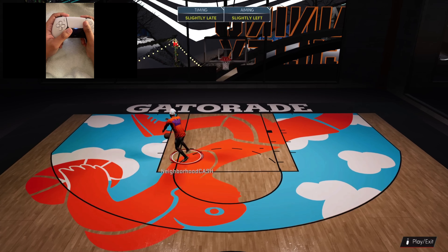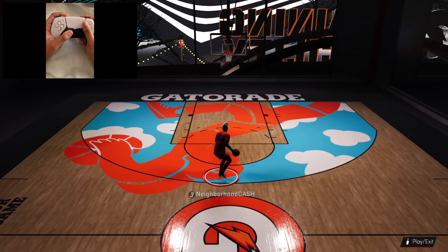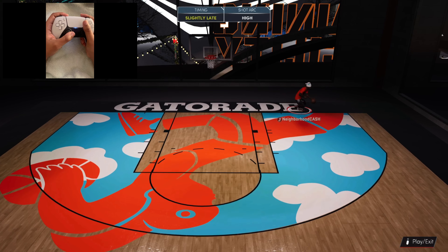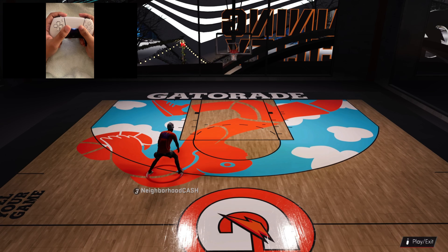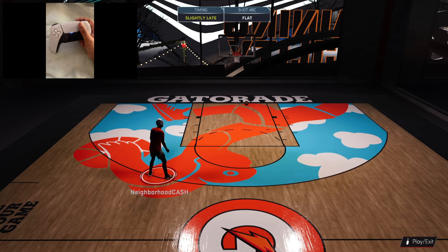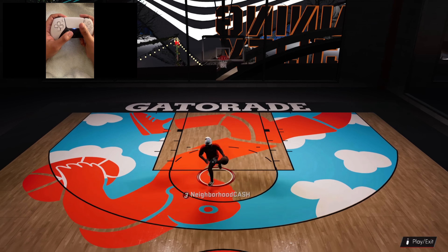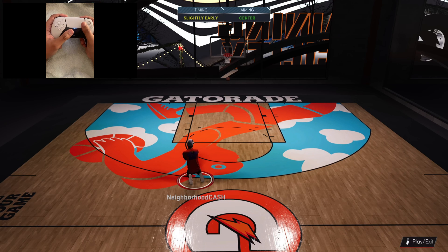The speed at which you pull the analog stick down determines the arc of your shot. If you pull the analog stick down slow, that's a high arcing shot — you can see how high it goes. If you pull it down fast, that's a flat shot. You can even see it say 'shot arc flat' because I pulled the analog stick down fast. It's really up to you — if you like a flat shot, pull down fast.